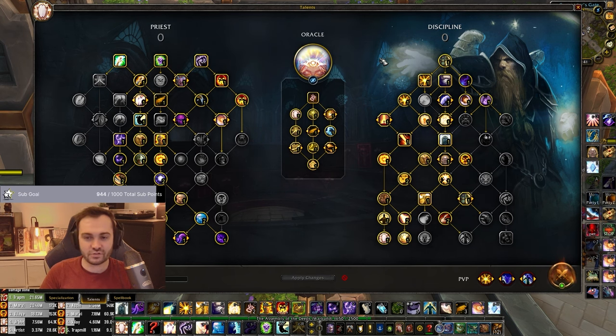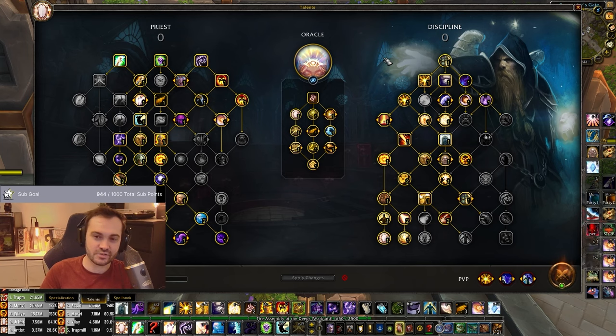Outside of that rotation, you're just going to be rotating cooldowns. Start with Premonition of Insight, go into Piety. In shuffle especially, you want to try and hold Pain Suppressions for later and use Rapture earlier, because of how dampening works. Pain Suppressions are a lot nicer to have later. Even though Rapture resets the Pain Suppression cooldown via the relevant talent, at times it can be nice to use Pain Suppression before Rapture because the Rapture shields are going to reduce the PS cooldown.